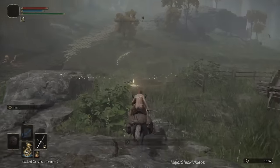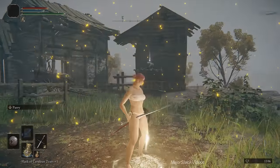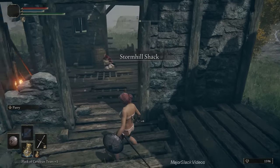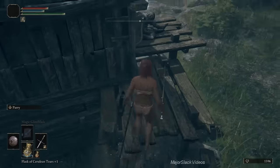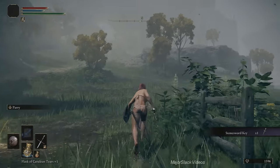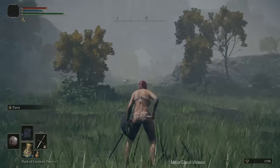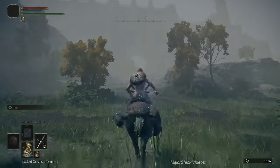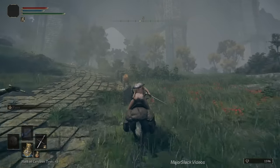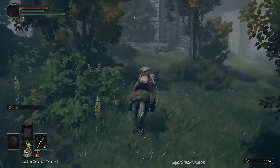Double jump here, hop off your horse to get to the Site of Grace. Here is Roderika and a Stone Sword Key above. You don't have to talk to Roderika — I'm going to show you another way to get the Jellyfish Ashes for free. Grab the Stone Sword Key. Now we're heading north. See this arch right here — you're going to go past underneath it. It's kind of a hidden path up to Liurnia.